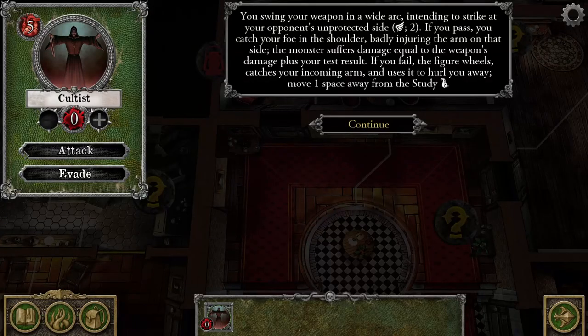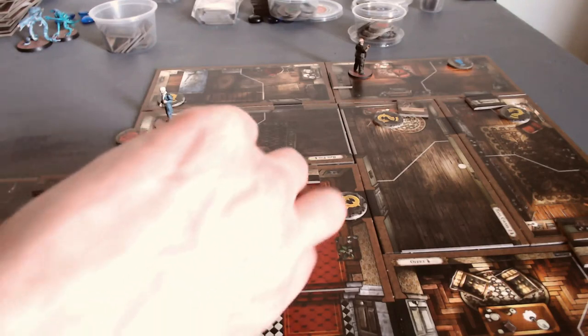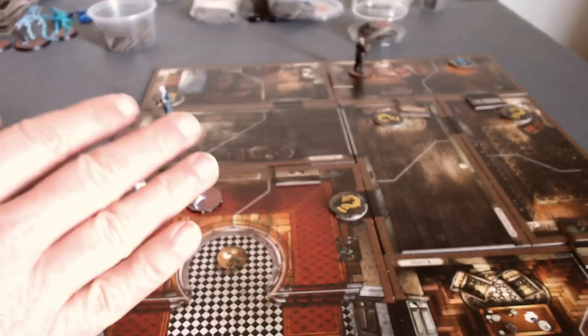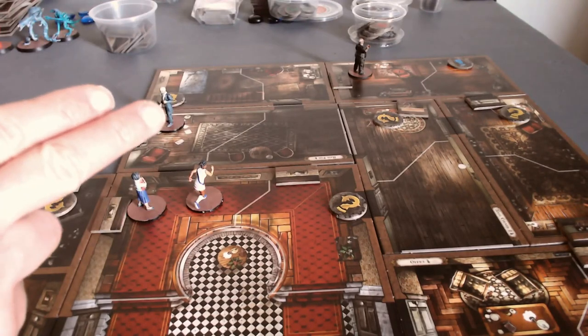I'm going to just do that — one, two, three, four, five. Confirm. That removes him from the board. Don't worry, cultists, there will be more of you very soon. So Carson and Rita have both now completed their turns.